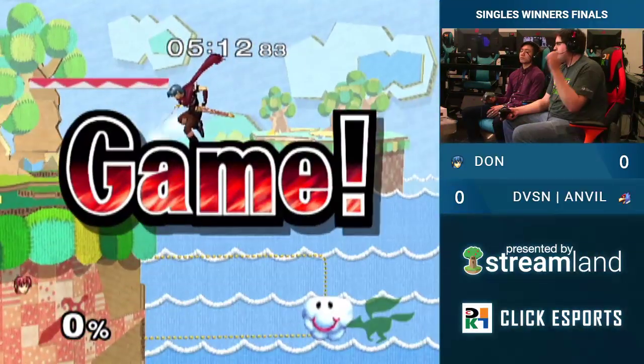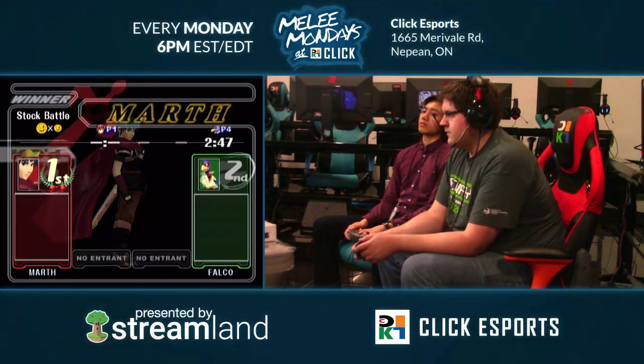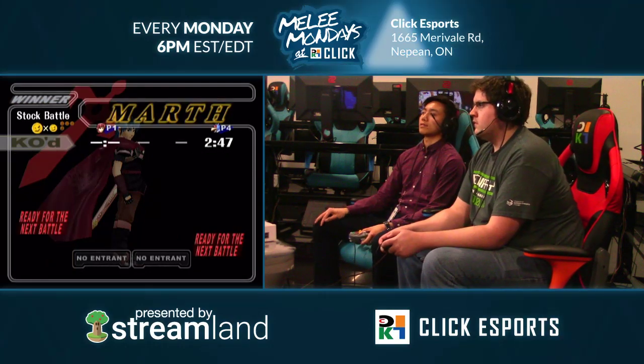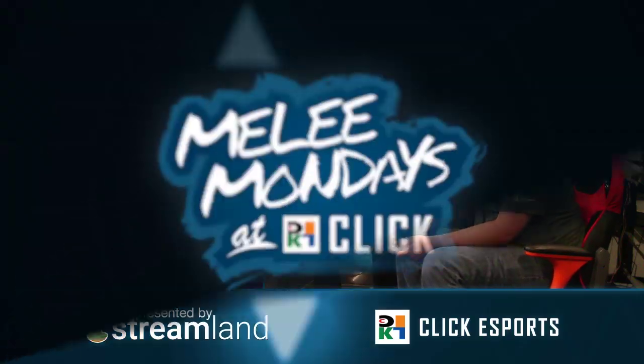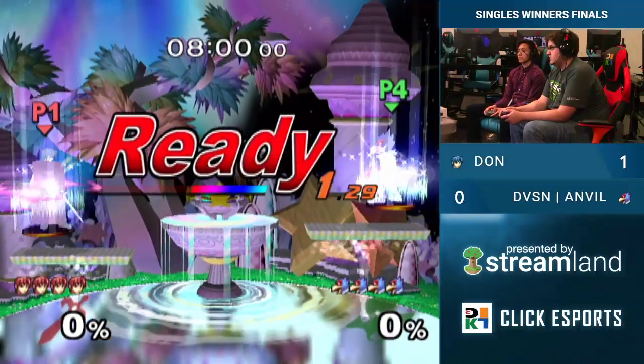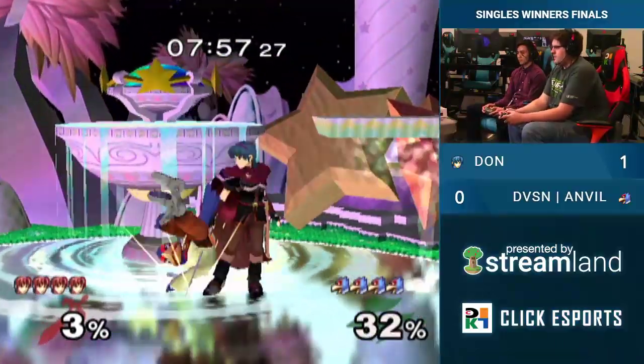Randall! Nice, good stuff. Clean edge guard from Dawn. That was a good punish. He had to go there because of Randall, and he just did it. He realized where Anvil was recovering from. He realized forward smash would just cover almost any angle there. Sick stuff — this is going to be a sick set.